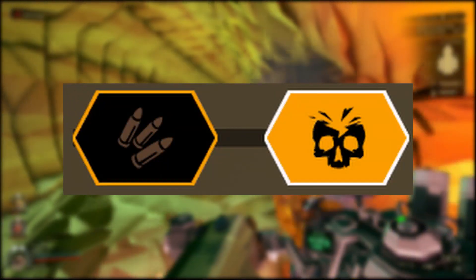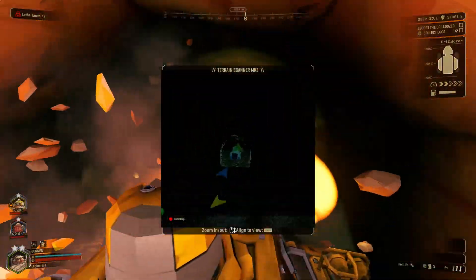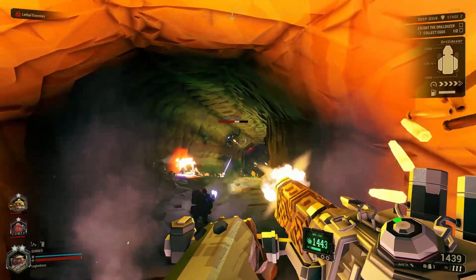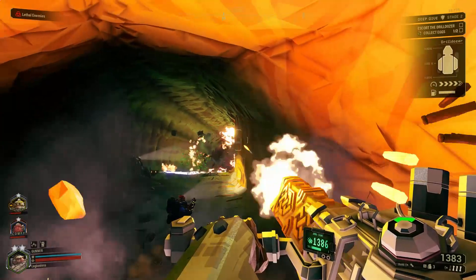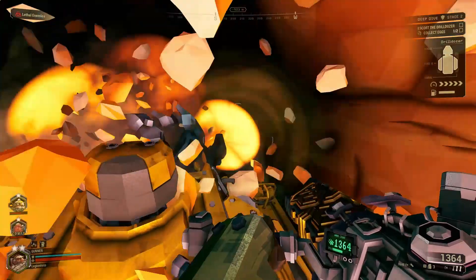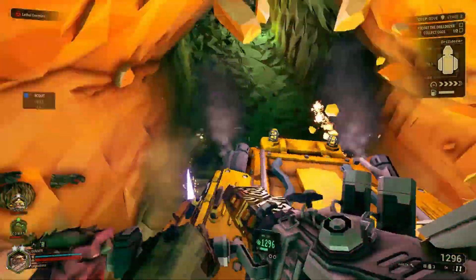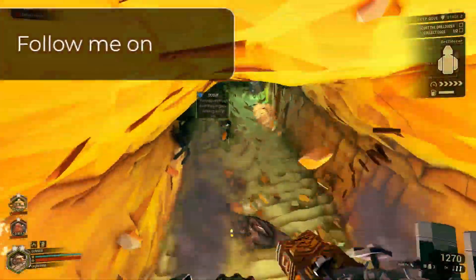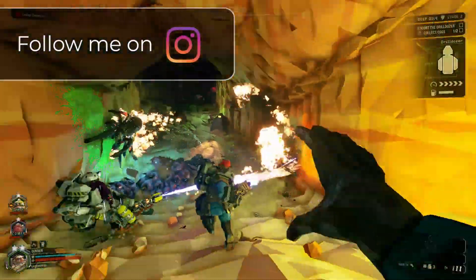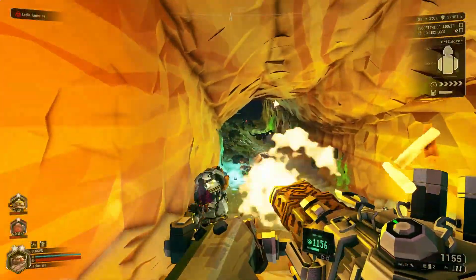In Tier 2, for a damage-focused build, we're of course going to go with High Velocity Rounds for the +2 damage per shot. This gives us about a 14% damage per second increase compared to going with Oversized Drum. The tradeoff is that Oversized Drum does more total damage — from the 3000 bullets you have, you do a max of 21,000 damage with Oversized Drum, versus the 2400-round minigun doing 19,200 damage when going with High Velocity Rounds.